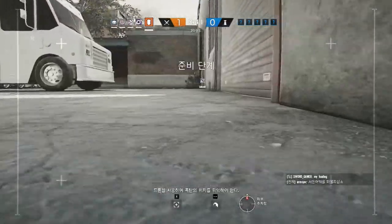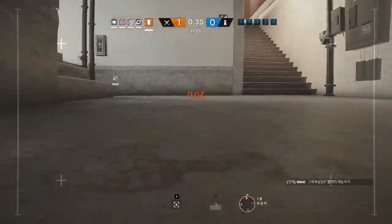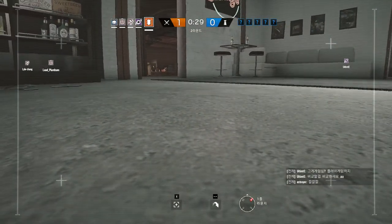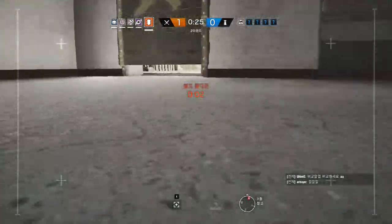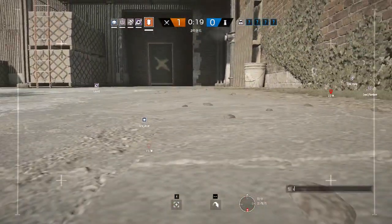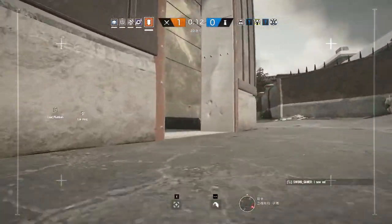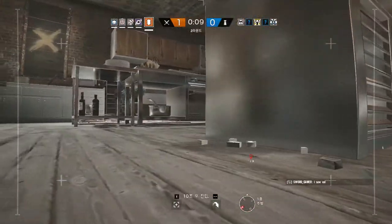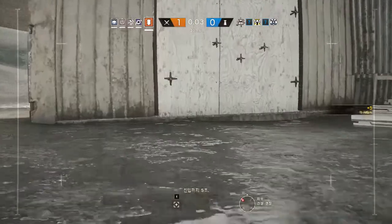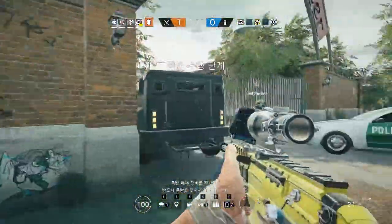Use your drone to locate a bomb. Insertion in 10 seconds. Five seconds to insertion. The diffuser is now secured. You must locate and defuse a bomb.